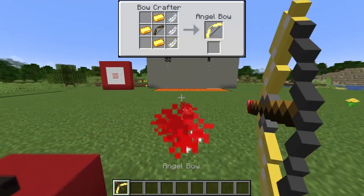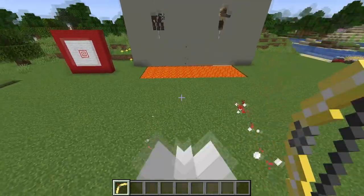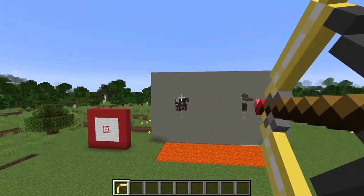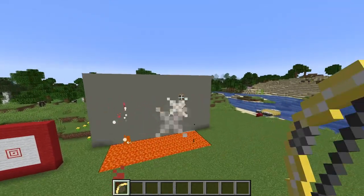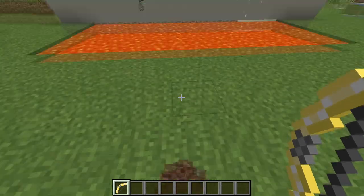And finally, the angel bow — whenever you miss or just shoot it in general, you will get some levitation, which allows you to rain arrows down on your targets. You will still take fall damage, so be careful.